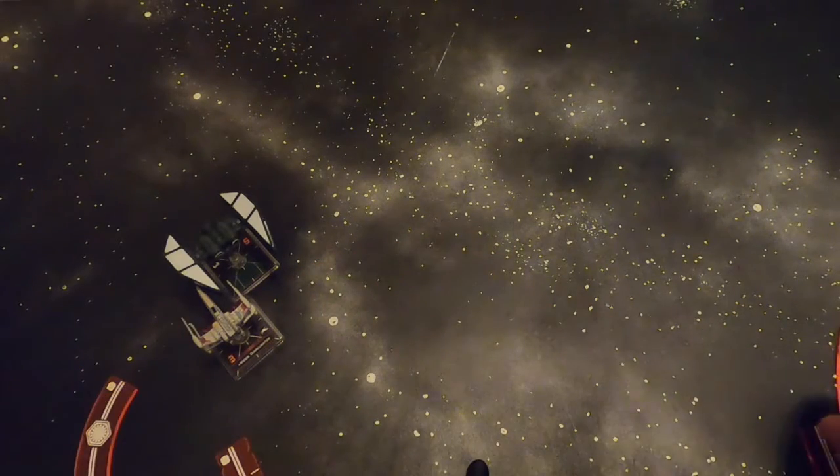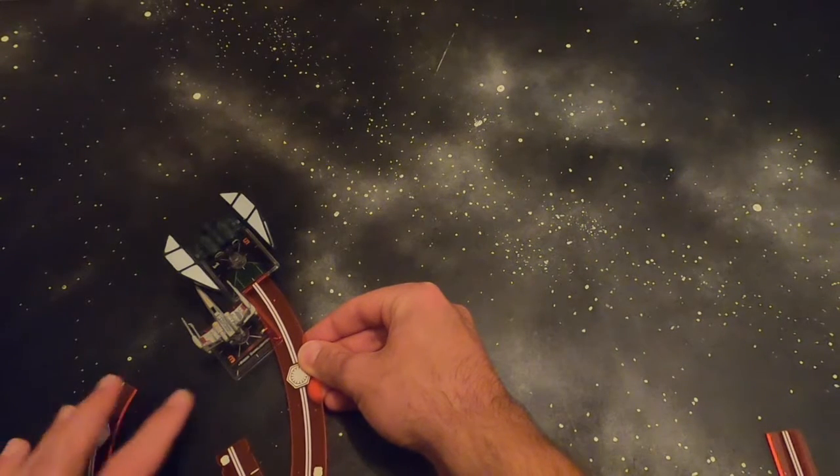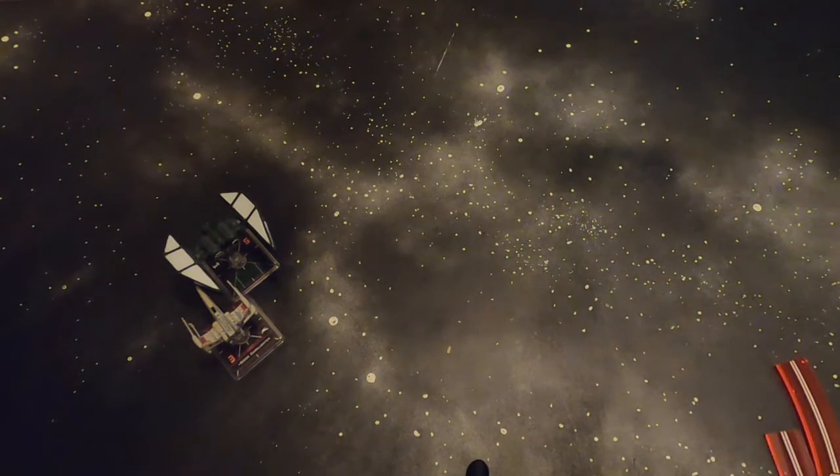In this case, the X-Wing bumps into Breach trying to do a 1-bank or 1-forward, and we can see that Breach will have a good 3-Segnor loop straight through the X-Wing to redo everything all over again.